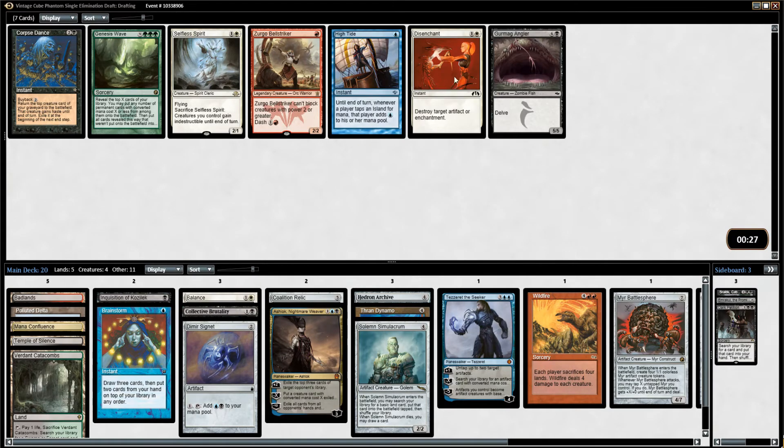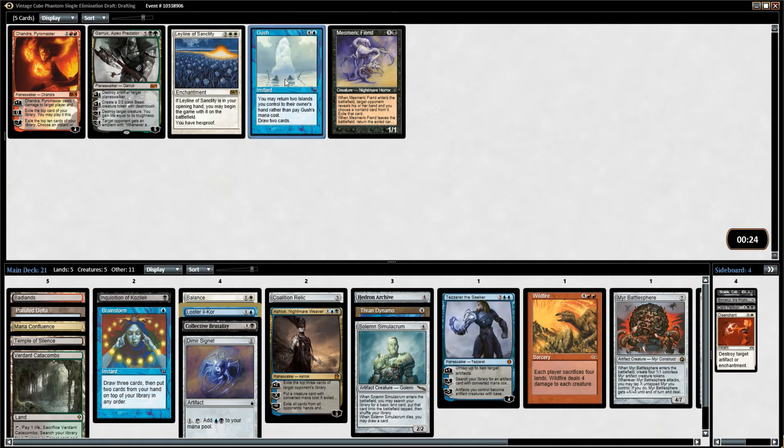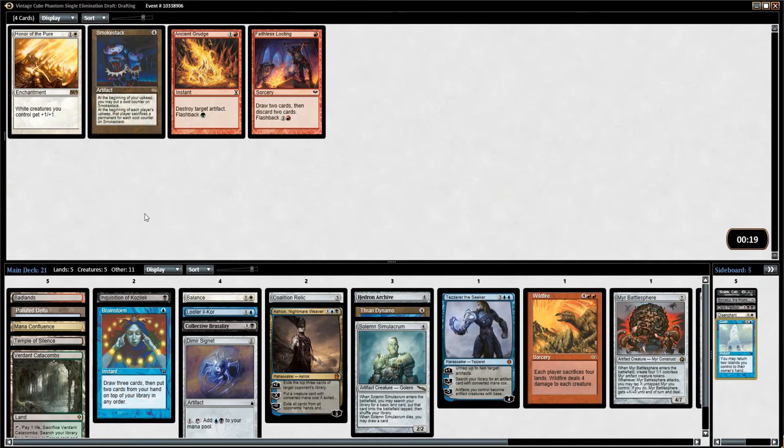Disenchant — I don't want to play against Disenchant, and I don't think I want to play with it either since white's going to be a splash. Otherwise Disenchant is a very powerful card — in this cube, killing artifacts is great. That's why cards like Torch Fiend are really awesome in the mono-red deck. I'm going to take Looter Il-Kor here, I think. Temple of Deceit is fine, but there's only so many temples I can run. I already have Temple of Silence and I don't like a lot of tap lands — it makes your deck insanely slow to have four tap lands.